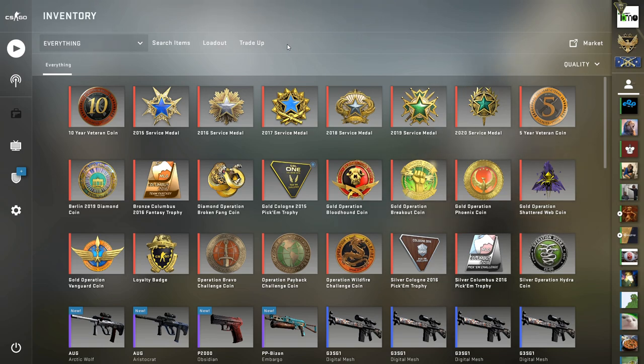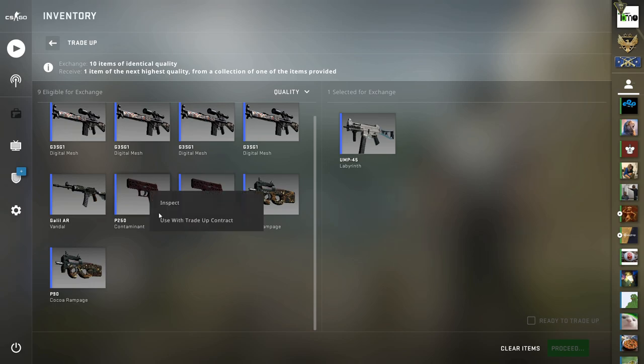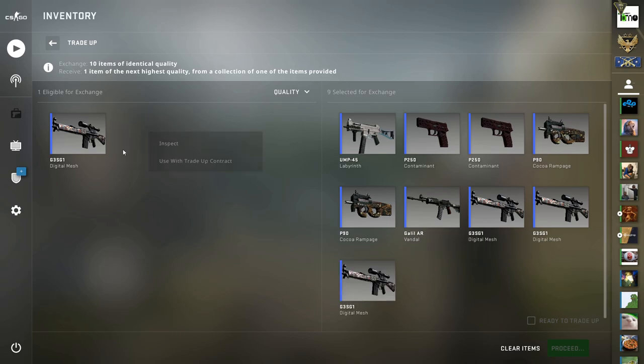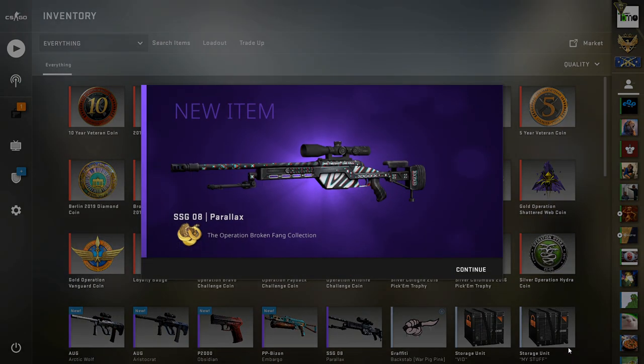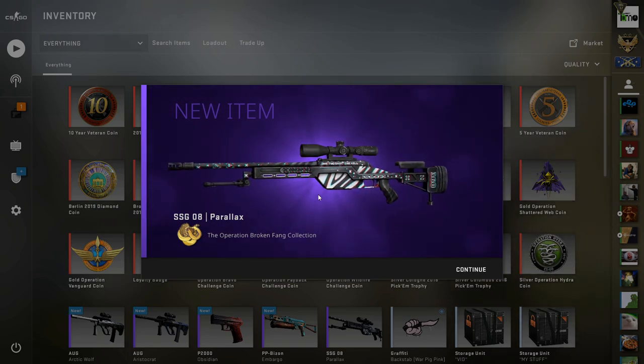Now it's time for the last mil-spec to restricted normal trade-up of the video — probably one of the biggest profitability trade-ups I've ever done, and it's really cheap too. It's one factory new Breakout skin and nine minimal wear Broken Fang skins, staying below 0.07 average float. This gets us over 90% chance to profit on the trade-up, which is kind of crazy — nearly 60% return. Every Broken Fang outcome is profit. We obviously want to hit the Exoskeleton, but all the rest will still be decent. Here we go — cool, the Parallax. That's fine, that does net a profit.